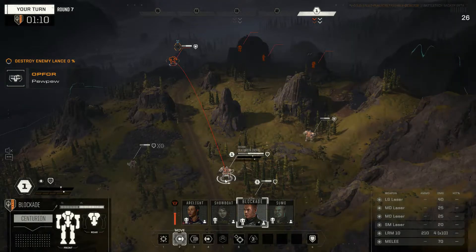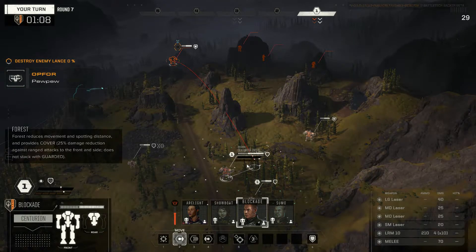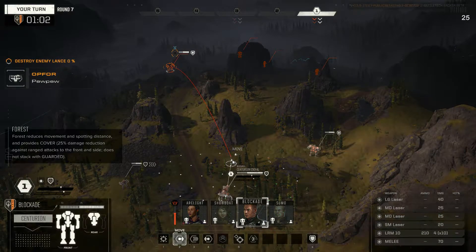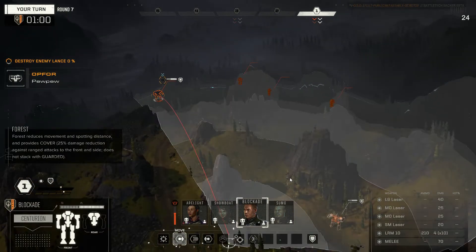It's still in direct range. Is there some trees where this is direct? The only problem with Blockade is Blockade has no Bulwark here — I'm a little scared to put Blockade like this.